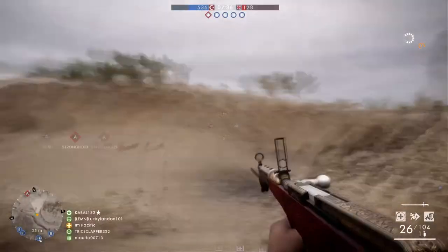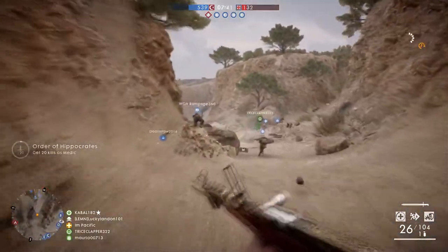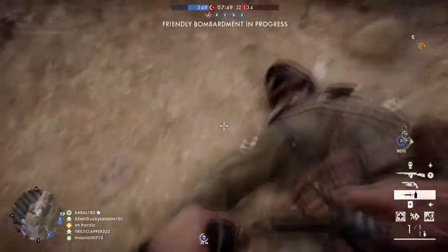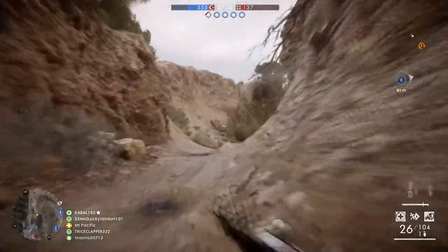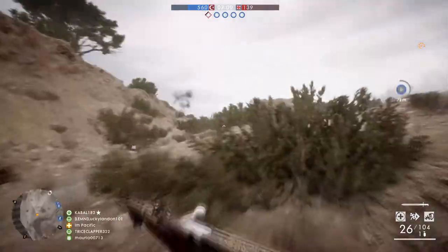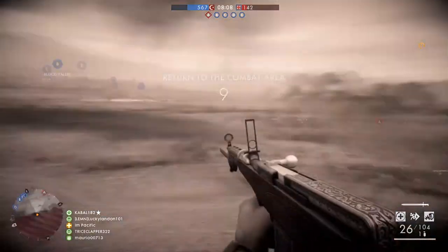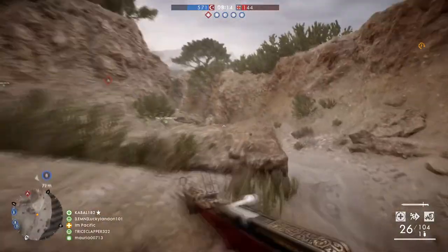That's really it for Conquest. The main thing is to have squad mates to play with, even if it's just one other person — you can still do that spawn push. If one of you dies, the other one hides. Learn the comms, learn the callouts, and support each other. That's what you need to do to win Battlefield 1 Conquest and become a much more effective Conquest player. Thank you for watching — if you enjoyed it, let me know in the comments below. Subscribe if you're new, because I'm Pacific the Casual Gamer. I suck just as bad as you do at video games, and I'll see you in the next episode, stream, vlog, or Steemit post.